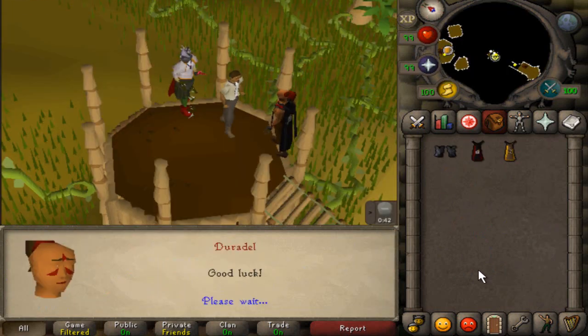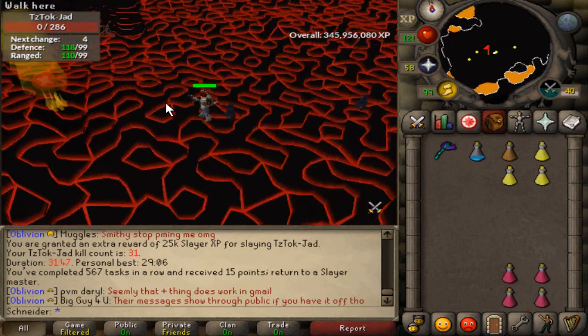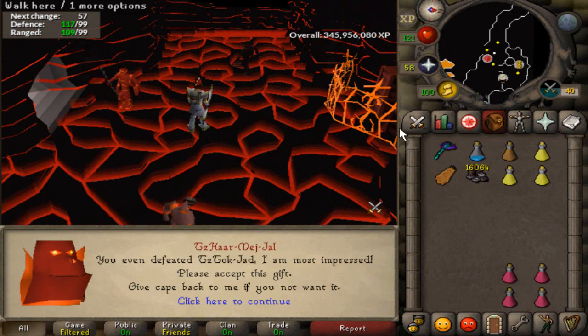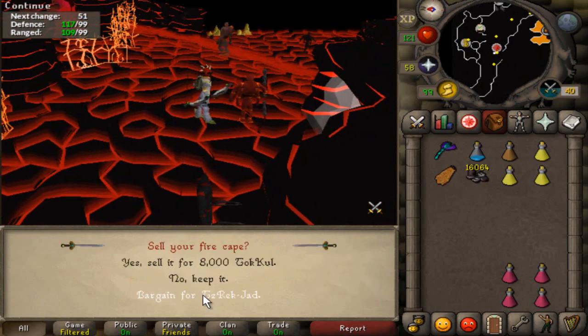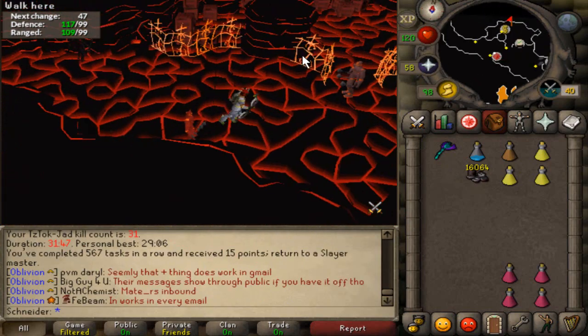A Jad task? I probably don't have to gamble my Fire Capes because by the time I get all the pets from everything you do on task, plus the Scorpio pet coming in, I'm probably going to do a ton of Jads anyway. I don't need to gamble it. It's too fun though — the extra chance. I should have saved the Cape.